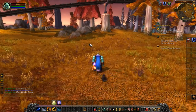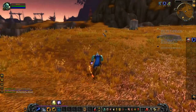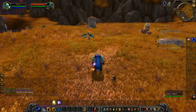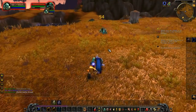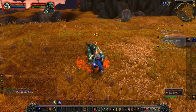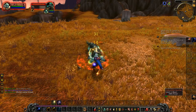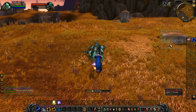I'm just gonna run around, kill some stuff, and talk about the differences I notice between the two times I've played. Number one — I'm gonna cast lightning bolt at this dude. I can move around! That's weird. I'm very much used to when you start casting a spell with a timer, you had to stand still. If you moved, it would cancel it. That is new.